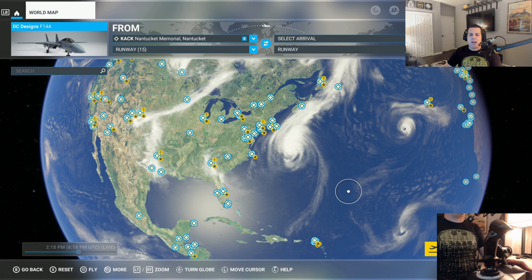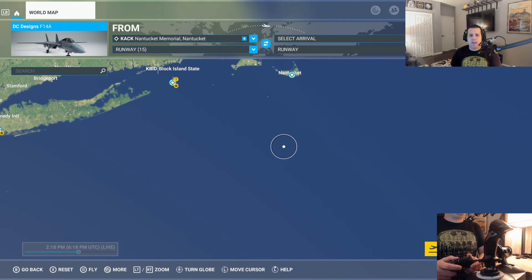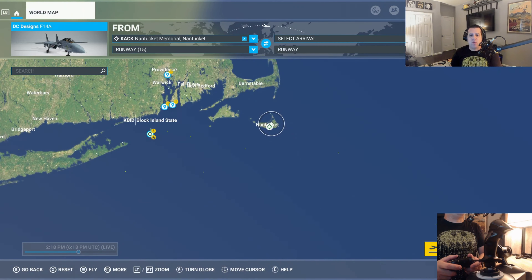Welcome back and welcome aboard Tech Gamer Airlines for another amazing flight in Microsoft Flight Simulator. Today, we're going to be doing some hurricane hunting and fly into the heart of Hurricane Lee. So we're ready here to get started. Hurricane Lee is to the east of the northeast United States and is moving northward. So we need to pick a runway to start from.